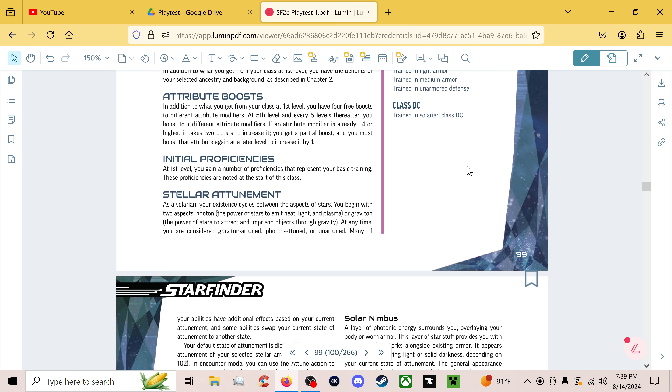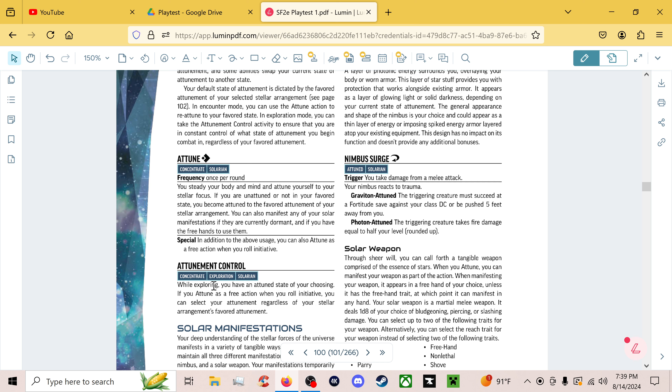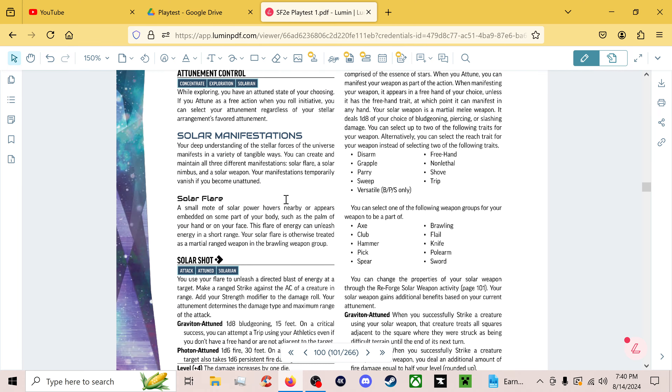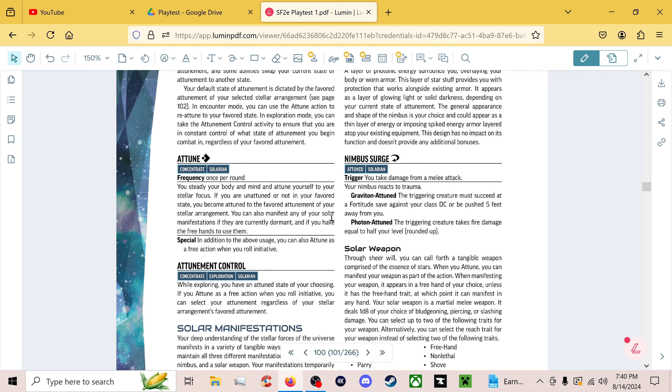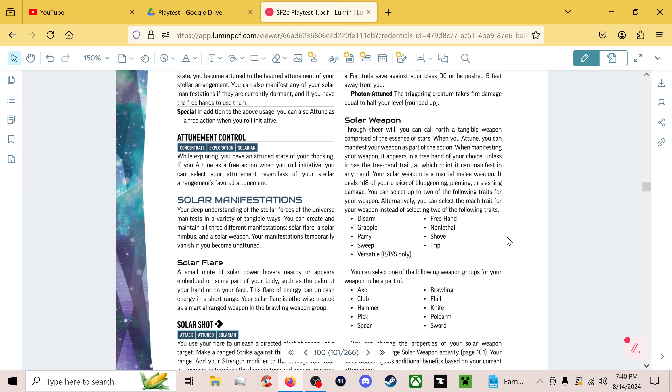You're actually the only up-to-medium class here, which feels weird for a melee class. Then we get Stellar Attunement — you get the Attune action and Attunement Control. While exploring you can choose which state you're in, and Attune lets you go to your favored attunement. You can also Attune as a free action when rolling initiative and choose which one you start in. Attuning gives you all three solar manifestations — we'll start with Solar Weapon, which is far and away the best of these — and I'll be blunt, the only good one.